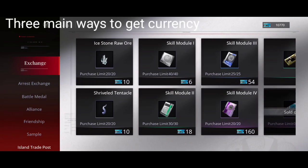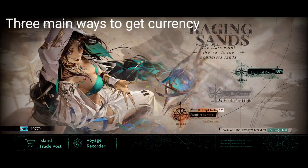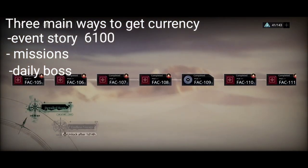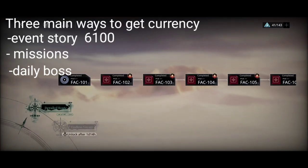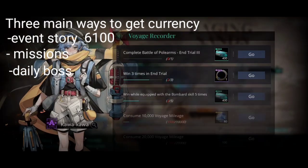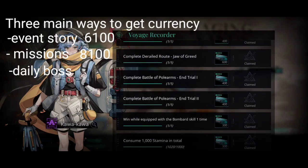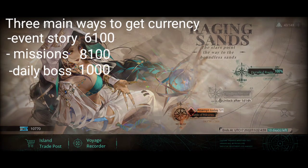There are three main ways to get the event currency. The first one is by clearing the story. The second one is by finishing the missions from Voyage Recorder. And lastly, by beating the boss every day. The story gives you a total of 6,100 currency for the first time you clear it. Finishing all of the missions gives you a total of 8,100 currency. And then the boss gives you 1,000 currency each day.